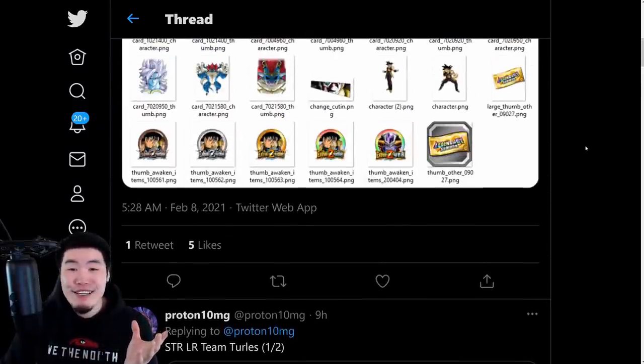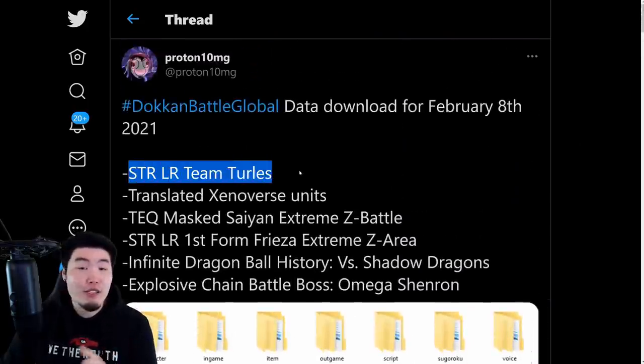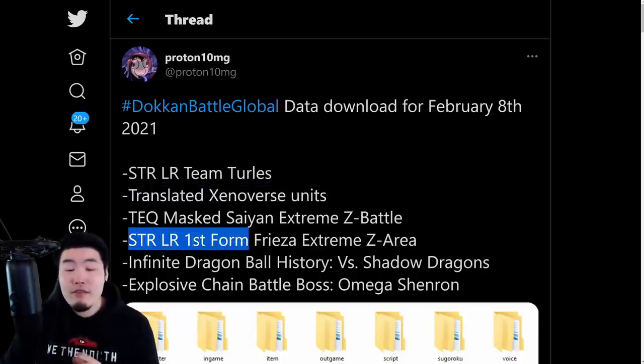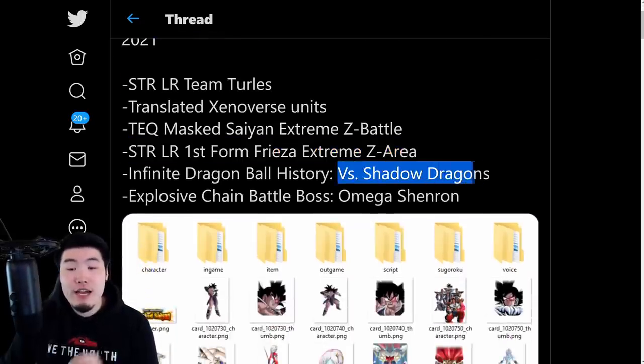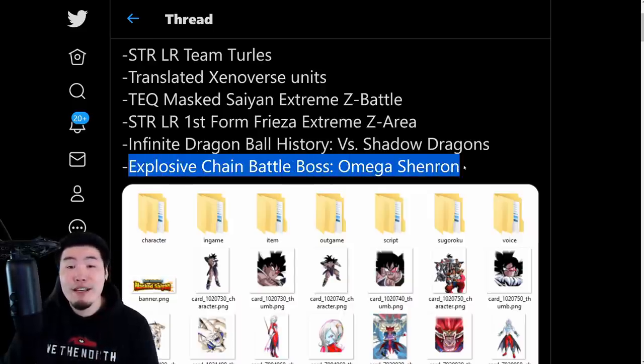That's pretty much it for this data download. Quick recap: we got the STR LR Turles Army, the Translated Xenoverse Units, the Masked Saiyan Extreme Z Battle, STR LR First Form Frieza's Extreme Z Area Event, Infinite Dragon Ball History Stage 11 versus Shadow Dragons, and Explosive Chain Battle Boss Omega Shenron.